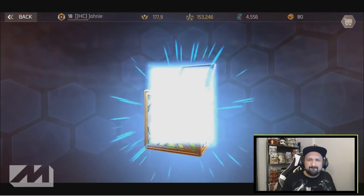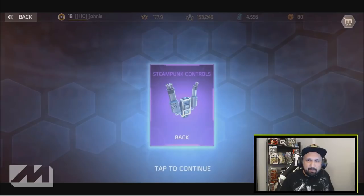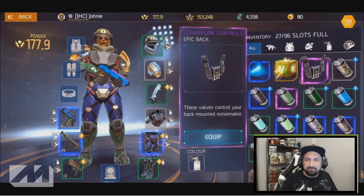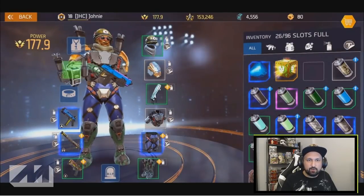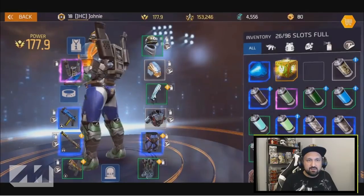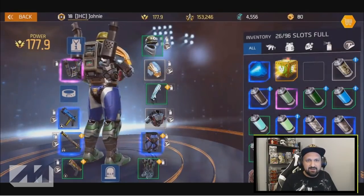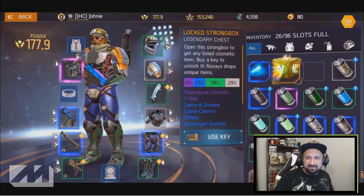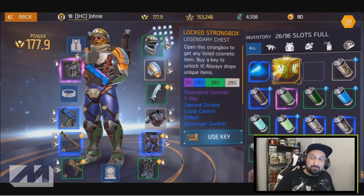We got steampunk controls - it's an epic, it's purple, so that's a higher rarity than the one I had before. Steampunk controls epic back piece. Let's equip that and see how it looks. Wow, back piece engine parts or something - it looks pretty nice for real. I love that. And we will go for the last box.